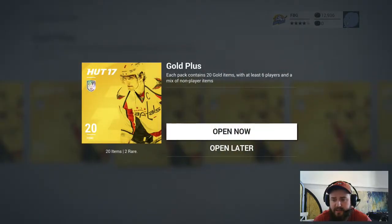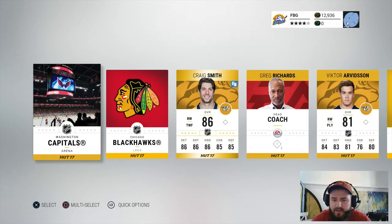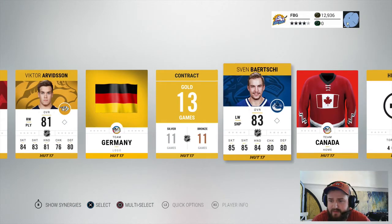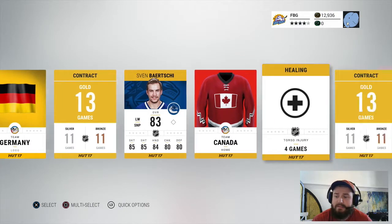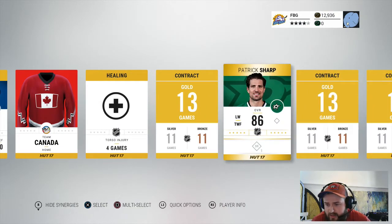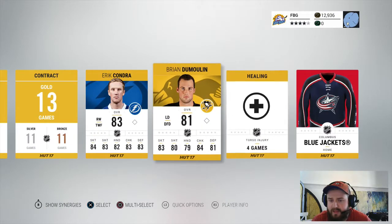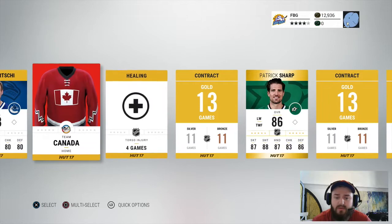Pack number three — let's skip that animation. There's a Craig Smith right off the bat, nothing too interesting so far. Sven Baertschi — can't say that name — and oh, Patty Sharp. So that's gonna do it. These gold packs have been brutal so far; we've only got two decent pulls.